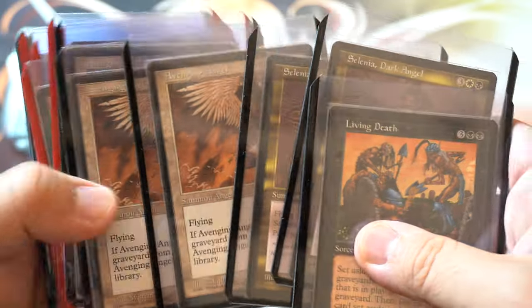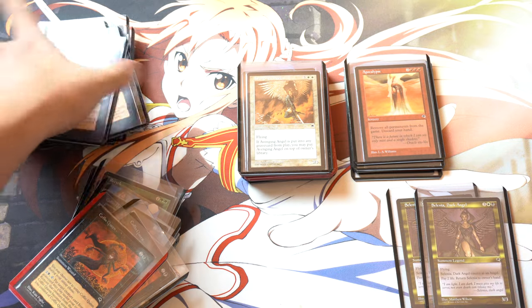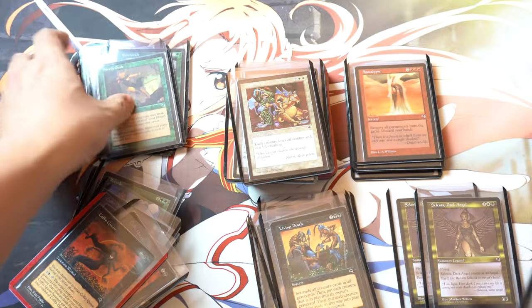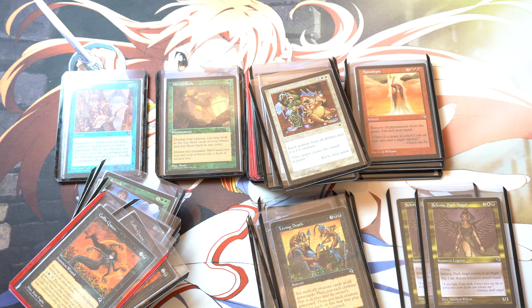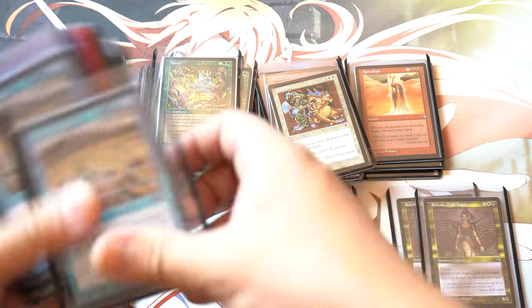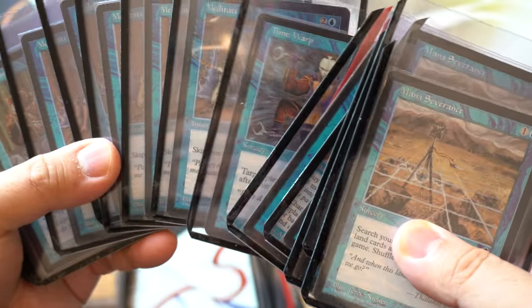There's five Apocalypses. There's Selenia, Radiant, Avenging Angel — one of my favorites. Flickering Wisp — I did not realize that card is no longer worth money. It's also interesting to see what was worth money and what's not. Selenia, Dark Angel — that's reserved list. Living Dead. Animation. We got blue: Wim of Wrath, Time Warp, Meditate, a lot of Meditation, and Propaganda.